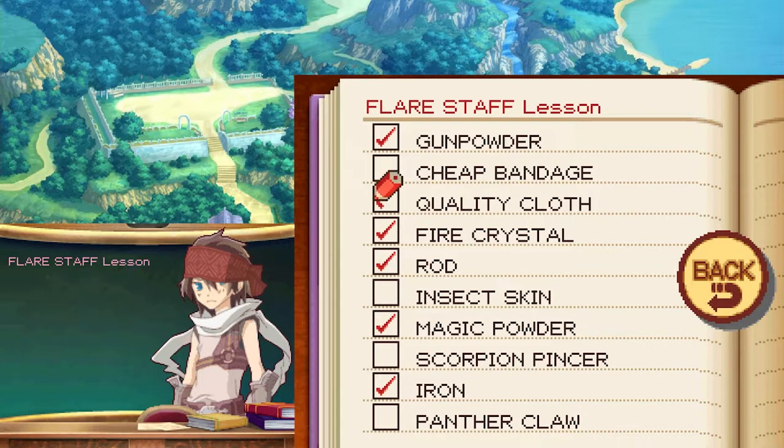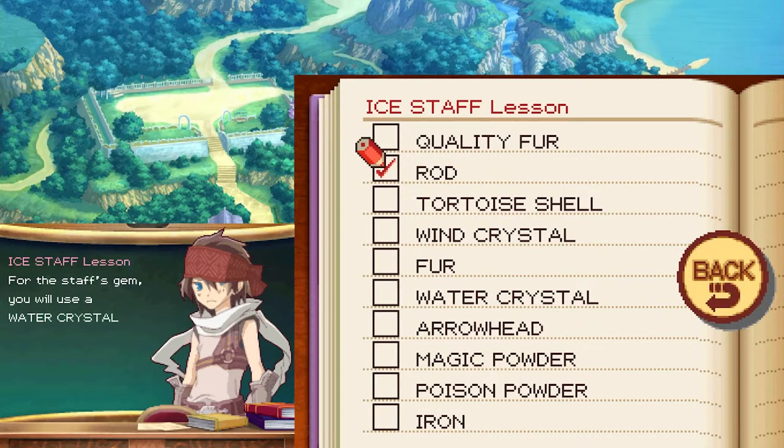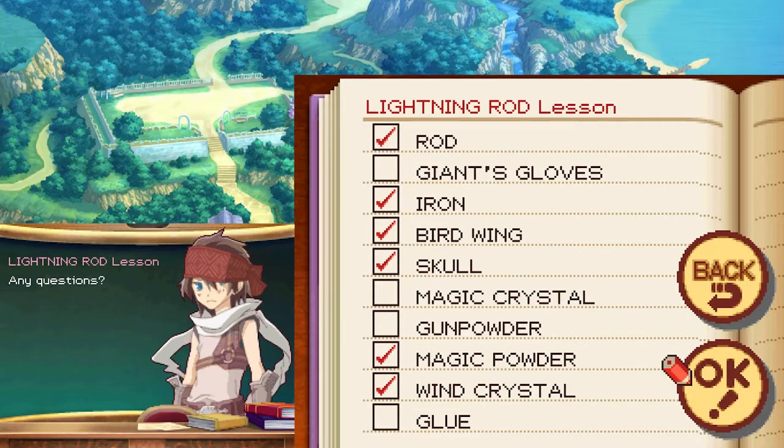The ice staff is a water staff: modify a rod, use a water crystal for the gem, add iron, magic powder to bring out water's strength, tortoise shell, and strengthen it with an arrowhead. The lightning rod has a wind element: start with a rod, mix a wind crystal, iron, and magic powder to strengthen wind; add a skull and a birdwing. The earth staff uses an earth element: start with a rod, use an earth crystal, increase power with iron, magic powder for the gem, combine with an insect jaw, and use cloth from giant's gloves for the grip.